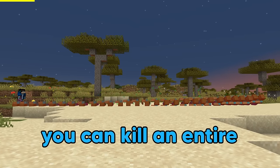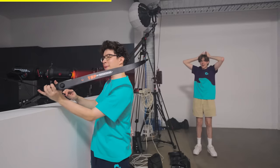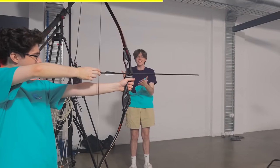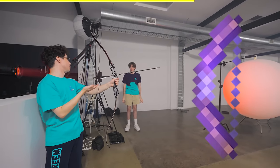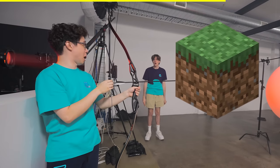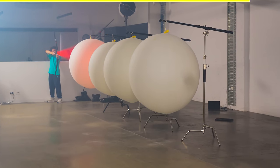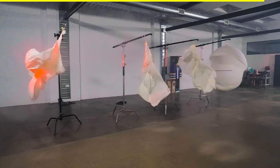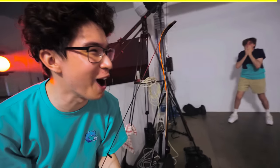In Minecraft, you can kill an entire row of zombies with just one piercing arrow. So let's grab our bow and pretend these balloons are our zombie friends. How are you going to get that through all four balloons? Well, obviously I enchanted my bow with piercing. Have you ever shot a bow before? No, but I have in Minecraft — it's the first time for everything. Here goes nothing!